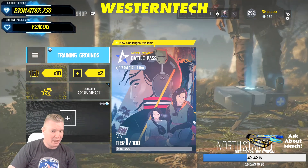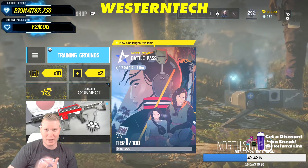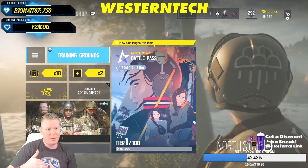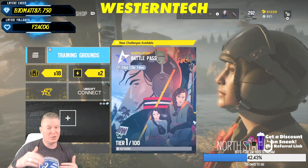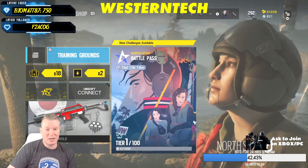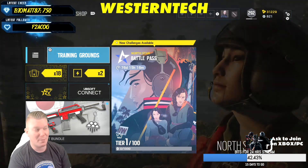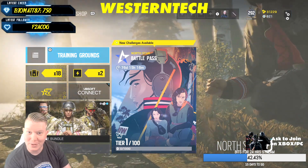Obviously we got a new operator that can heal people. Finka also got buffed — if it's over 100 health you get an extra 20 HP and then it goes away, but if it's under 100 health you get that extra 20 and it stays permanently after the Finka boost is done. Some interesting changes for the season — I'm excited, I hope you guys are too. Let me know in the comments what was the best tier or skin that you saw. Thank you very much for watching and I'll see you next time.